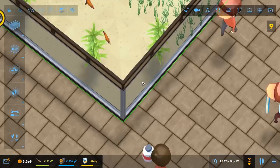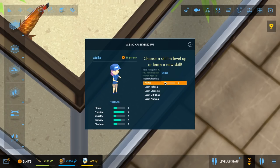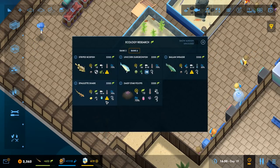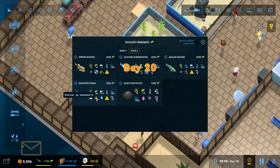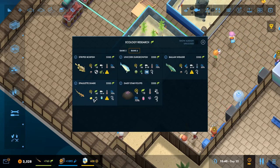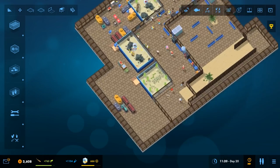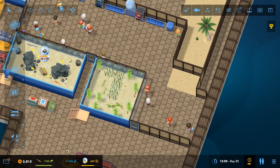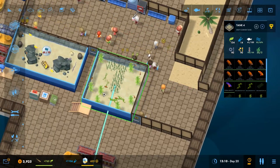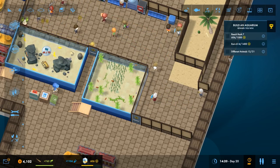Let's check out this tank — y'all looking great. Once we get this guy — he's a big boy, he's going to need some rocks — but he'll totally work in this tank. Why not put a shark in here to start with? This tank has 41 space. We'll already have a tank for it and can just have another tank with them in there.